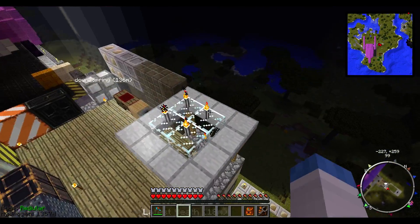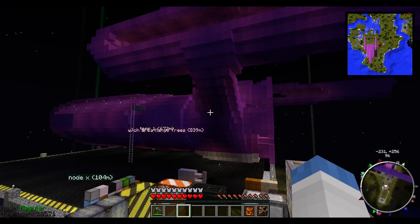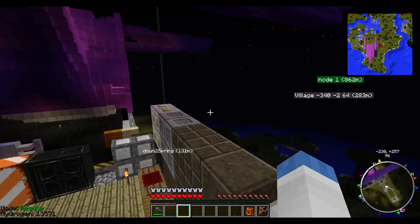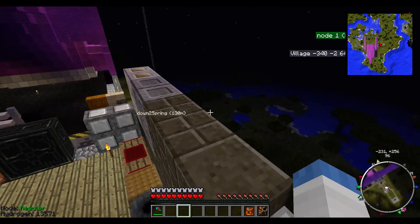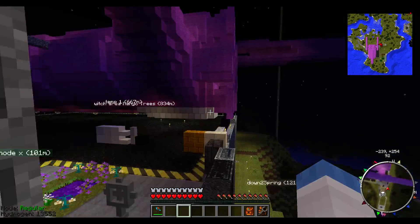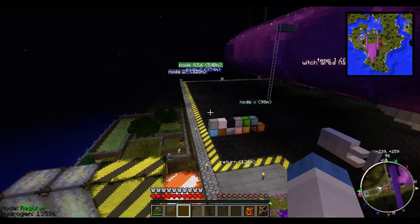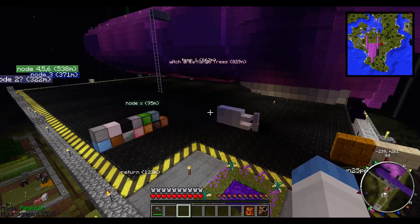I also set up an endothermic pump in the nether for lava, so I have a continuous lava source for the base. The base will run off of lava. The ship will run off of our reactor and compression dynamos, which will be fed by fuel — oil which will be converted to fuel — or pyrotheum. I haven't decided yet, but I think I might go with pyrotheum fuel combinations.